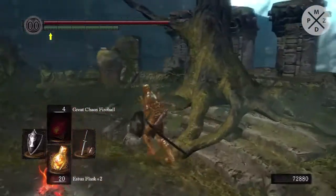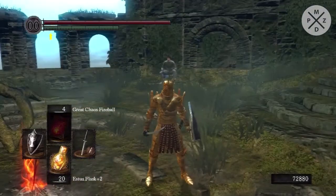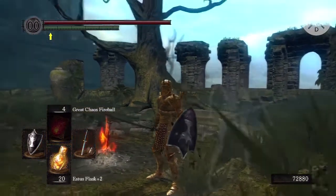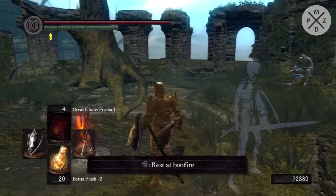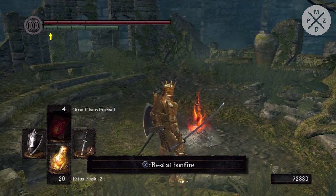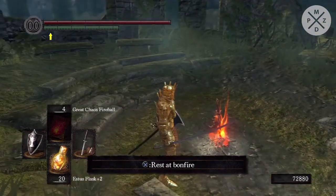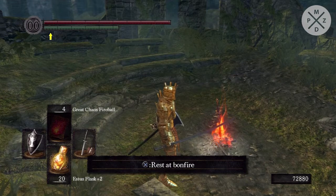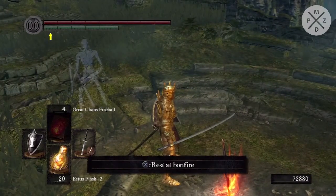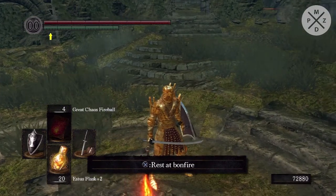Hello everybody and welcome back once again to Let's Play Dark Souls. This is going to be a very exciting episode. Last time we actually defeated the Bed of Chaos — we had a very hard time doing so, but we managed to do it. At the end we also opened up the Kiln of the First Flame, the area where Gwyn is at and where we will end the Let's Play. But today we are actually going to go to the DLC content — we're going to do all that stuff to get there and hopefully have some amazing episodes dealing with those.